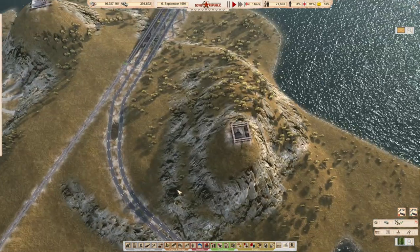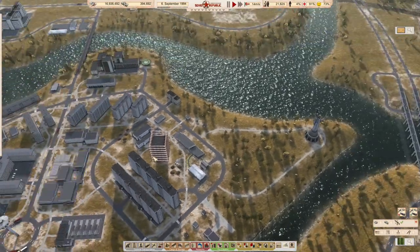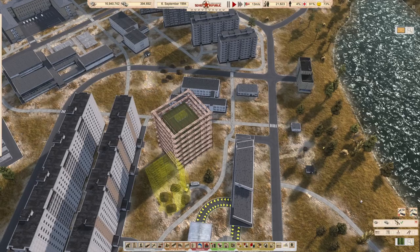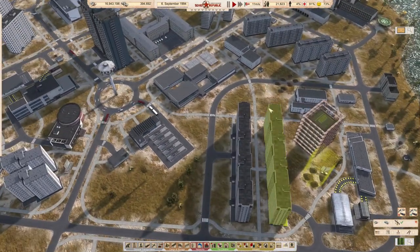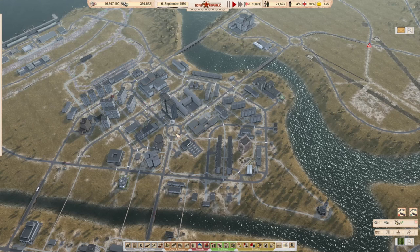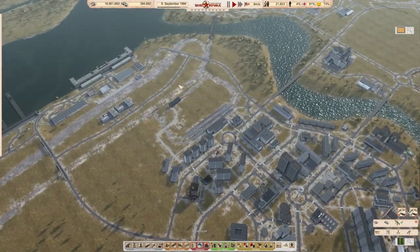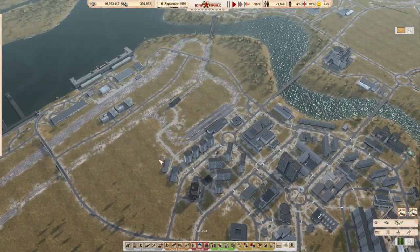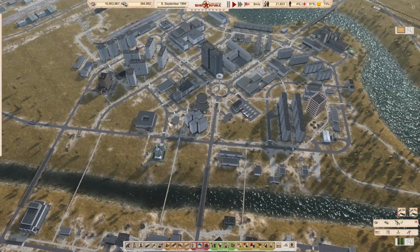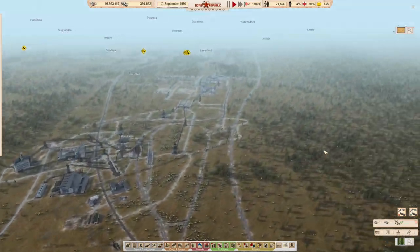I've unpaused - excellent, very happy to see the road connection has actually gone through all the way. We will continue to build out our utilities over here. We should be close to getting a few more apartments ready to go. I've had a bit of a look at the metro situation - the metro is something we'd like to do but there's nowhere for it to go just yet. The metro doesn't seem to use signals and has to be a closed loop, so we'll come back and plan that out later.